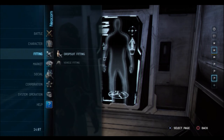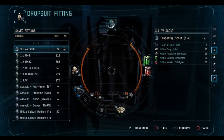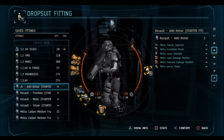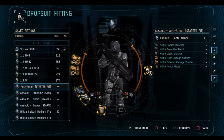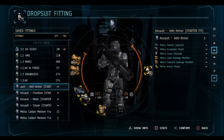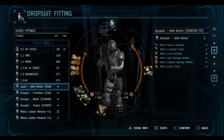To access your fittings, press Select or L1 to bring up the Neocom, scroll to Fitting, and select Drop Suit Fitting. If you haven't created any fittings, you're going to see four assault starter fits. These fits are infinite use but they're very weak. They're free, so they're really good for grinding ISK, especially at the beginning when you don't really have much. A lot of experienced players will run one of these free suits just to make some extra ISK.